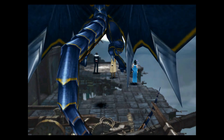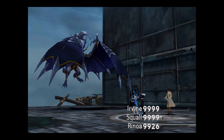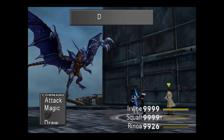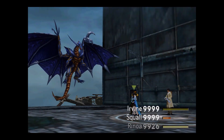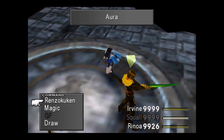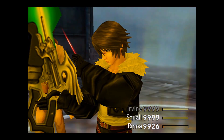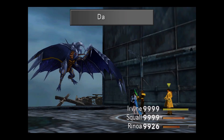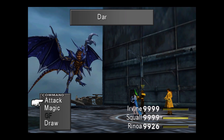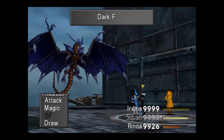This last boss, Tiamat, is again pretty easy — in fact he only has one attack, Dark Flare. Just use Aura and spam Limit Breaks, it's easy. He doesn't use his attack straight away either. Let this play through just to show you what I mean — you want your Limit Breaks out ready. He'll sit there casting, but my Limit Breaks aren't popping up because RNG isn't liking me.